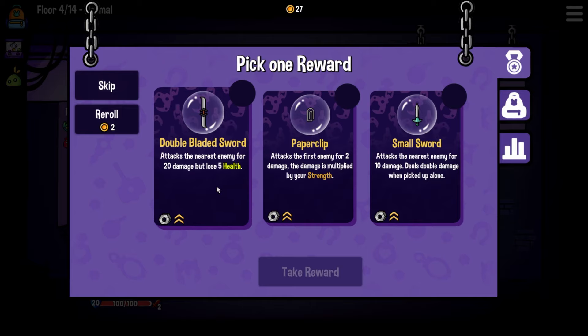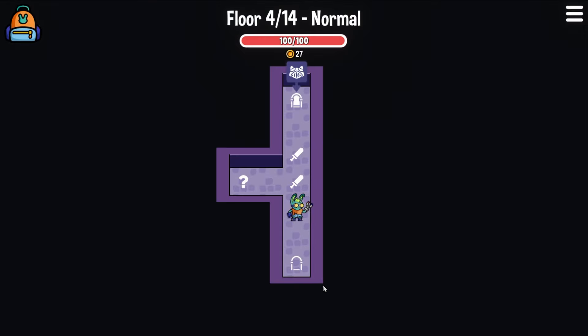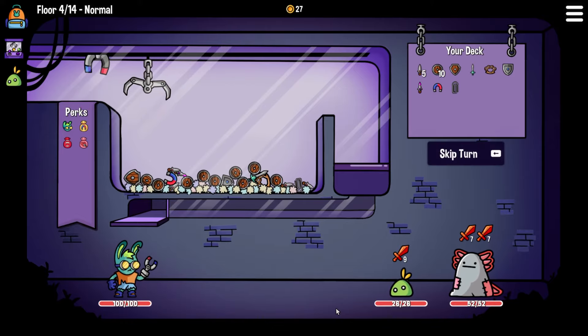Double-bladed sword - I don't like how it does five to our health, so not that one. The paperclip is okay because it is multiplied by our strength. We are getting strength if we pick up enough metal items, so maybe that would work. Or we could do another small sword - I think we'll go for the paperclip. We're hoping that we pick up enough metal to get the strength. The paperclip is really small, so it is possible.